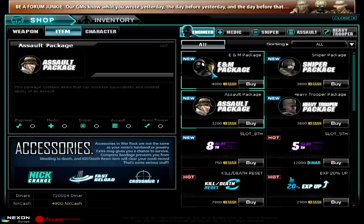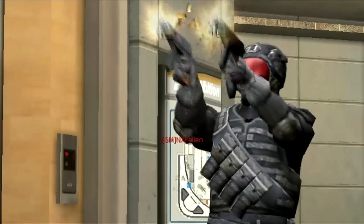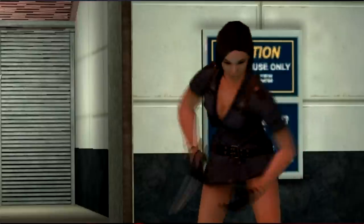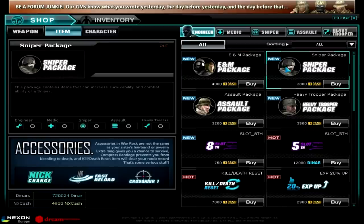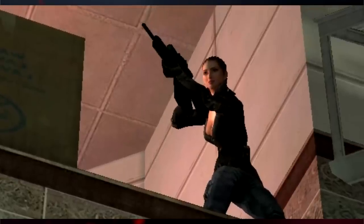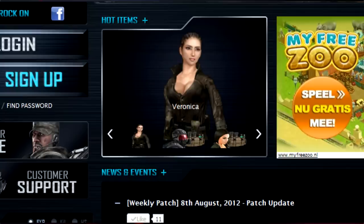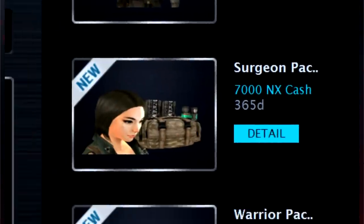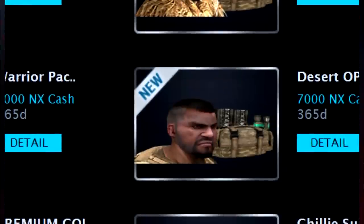There is also an engineer and medic package with a G-36 C-drum, dual scorpions, medic boxes, and an extra ammo clip. The last package is the sniper package, which brings you the SR-25 sniper rifle, the T-bomb, a compressed bandage, and an extra ammo clip. Nexon has also introduced new costume packages: the Breach package, the Surgeon package, the G-Suit package, the Warrior package, and the Desert Ops package.